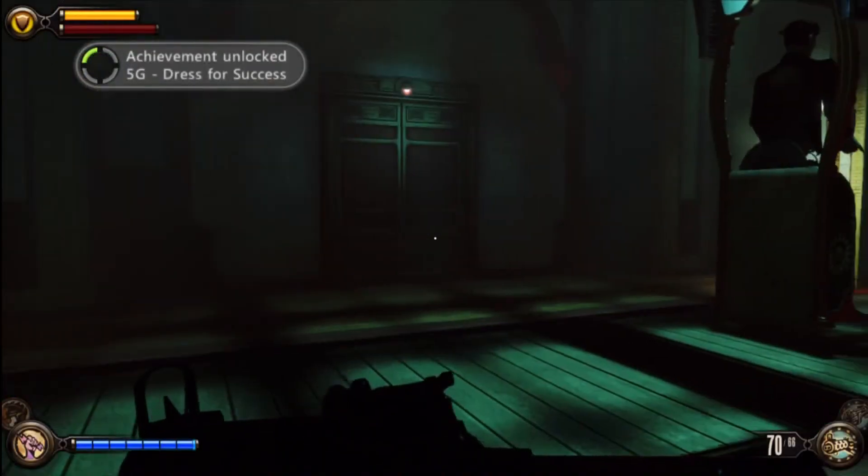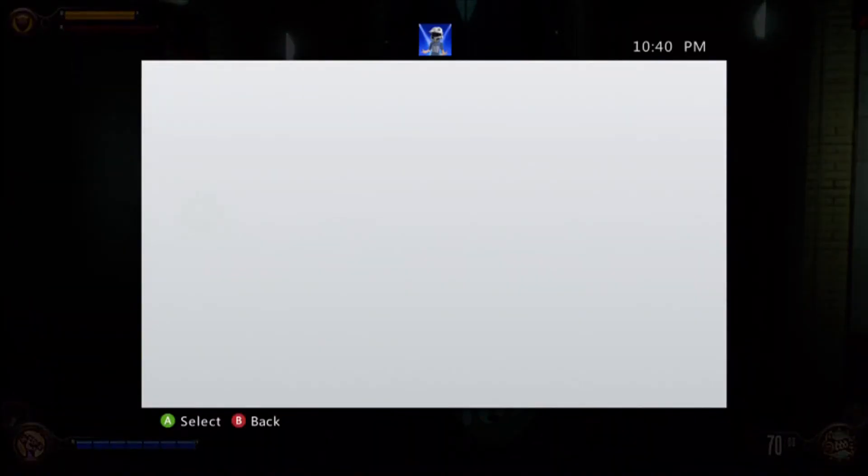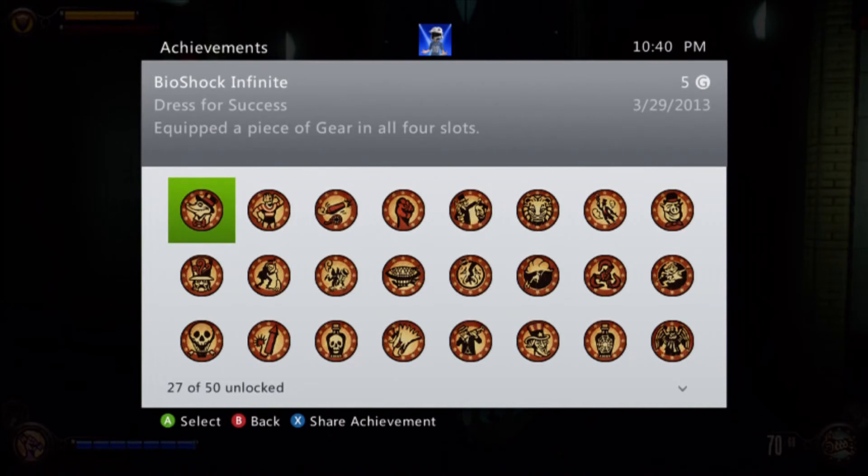So there it is — Dress for Success, 5 Gamerscore. Let's take a look at it in the guide: equipped a piece of gear in all four slots. Thank you guys for watching, and I will see you guys next time.